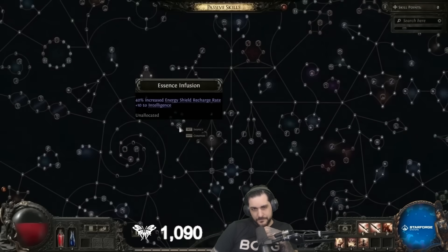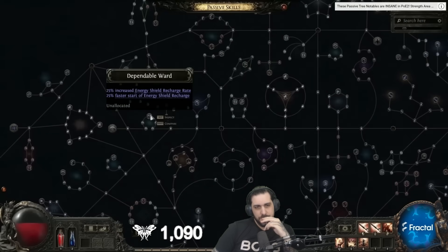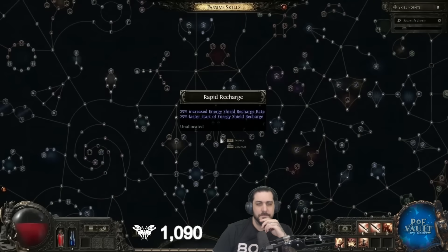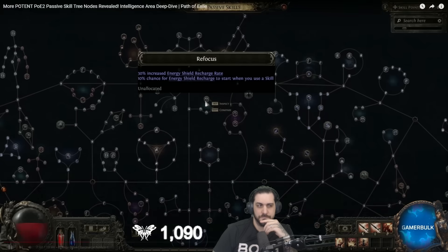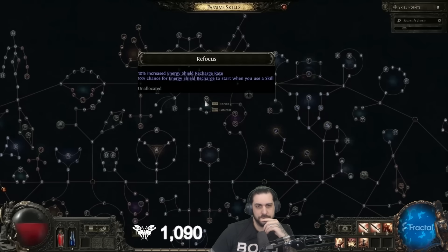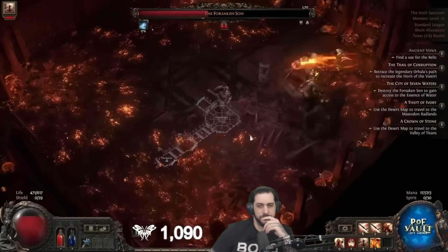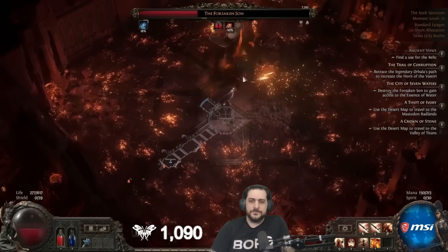Nodes like Convalescence will help with that — reducing recharge rate but allowing it to start much faster as a trade-off. Essence Infusion on the other hand provides a huge increase to recharge rate, improving the time required to recover your ES back to full. Dependable Ward and Rapid Recharge both have the same modifiers and are solid boosts providing both stats you need. There's also Refocus, useful if you have high cast or attack speed to proc the energy shield recharge faster. However, there is no Wicked Ward keystone on the tree in the version I played, so you won't have the option to prevent damage from stopping your recharge.